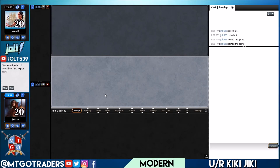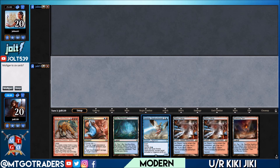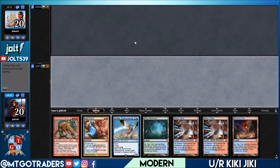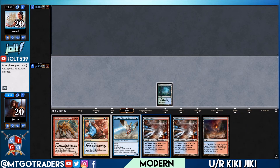Welcome everybody to Blue-Red Kiki-Jiki, hope you're ready to get your combo on. Let's get the chat closed out, get the graveyard squared up. As far as opening hand goes, this is not too bad — we've got Kiki-Jiki, Izzet Charm, Nimble Obstructionist, and then four lands. We'll keep this one. Maybe we can catch our opponent off a fetch land with the Nimble. Let's lead off with the Misty, search up a Steam Vents off that, and pass the turn.